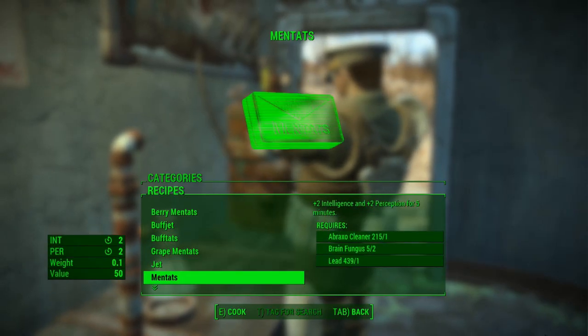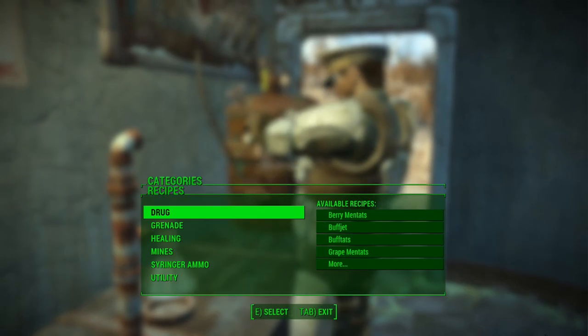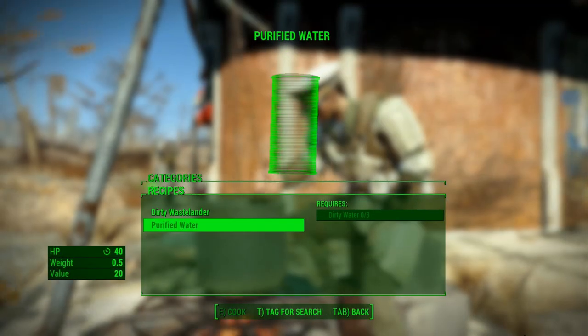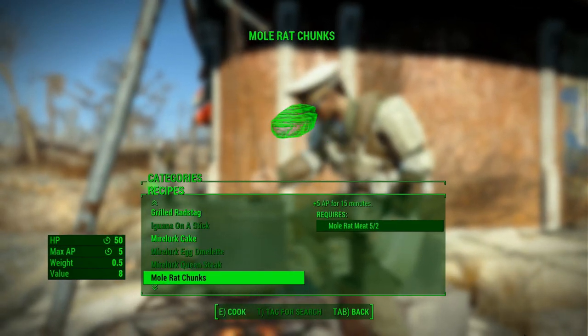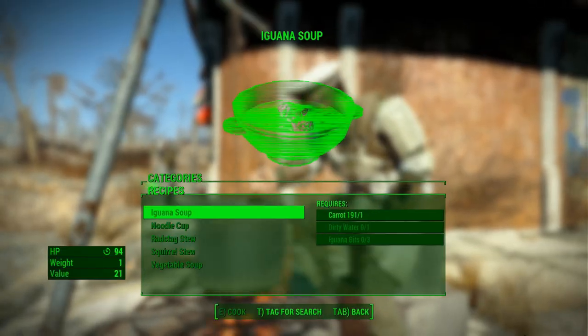Pleasure to have you on, Mr. G. The beauty of the colossal crafting system in Fallout 4 is the ability to make nearly anything you want or need to continue surviving — chems, food, and first aid included. In this guide we will be showing you the chems and meals you can cook up, the ingredients required, and possible spots to find said ingredients. Let's start with the compounds that can be made at the chemistry stations.